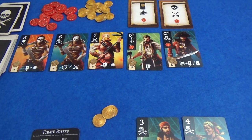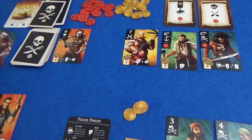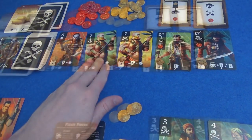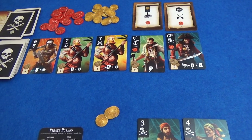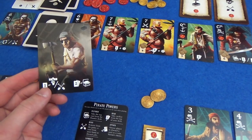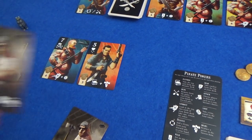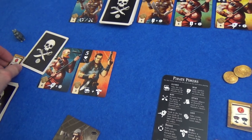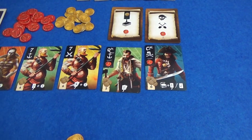He gets to get rid of a pirate from here — he doesn't really want me to get one. He's the only one with cards left. Does he want to bury a card or knock something else out? He's only got one coin so he's not going to be able to buy anything. He will just bury a card — he will bury one of his powder monkey cards. So he has made a start at burying crew cards for the achievement at the end.